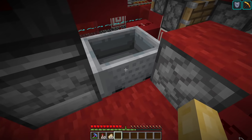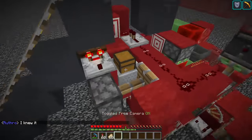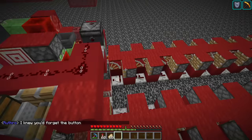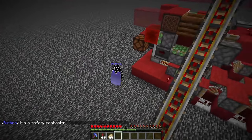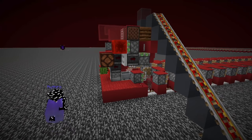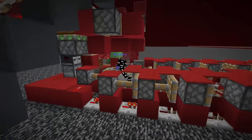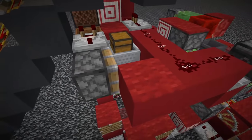All I need to do is right-click this minecart and we should see the chest minecarts dispatched behind us. Apparently I've forgotten to do something. Now that I'm spectating Rufro, he'll show us how it's actually done. First he activates that lamp, then he gets into the minecart, and now the chest minecarts will be dispatched after him.